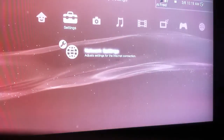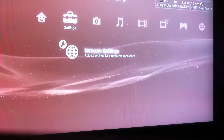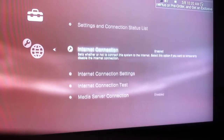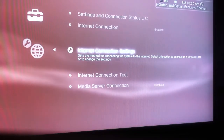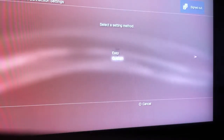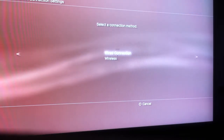What you want to do is come over to the network settings, which is located under settings. Open up the crossbar and go to the middle option — internet connections. Open that up, hit OK, and go to custom.